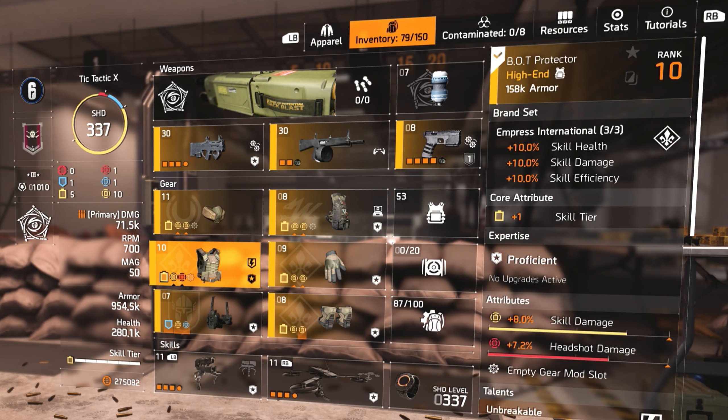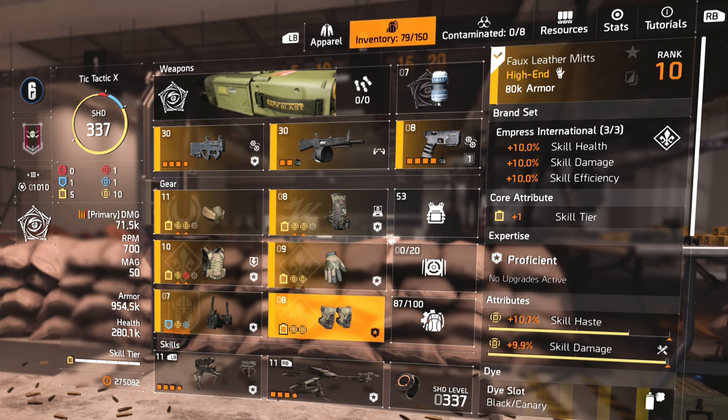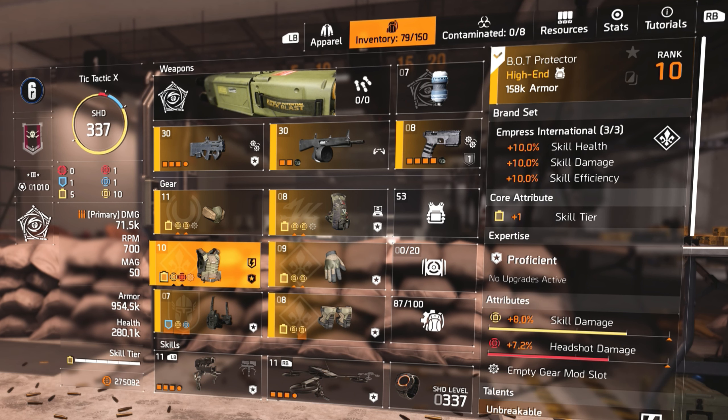The main pieces I'm running are the Empress International — I'm running a three-piece on that. It's 10% skill health, 10% skill damage, and 10% skill efficiency. Skill efficiency is basically skill health, skill damage, and everything all combined into one stat. It's just an overall really good stat, and I highly recommend always running this build. It's a very fun build for a skill base.